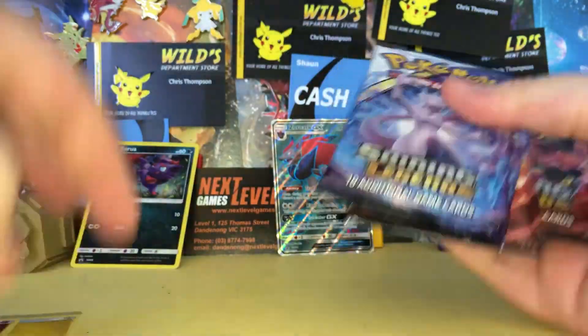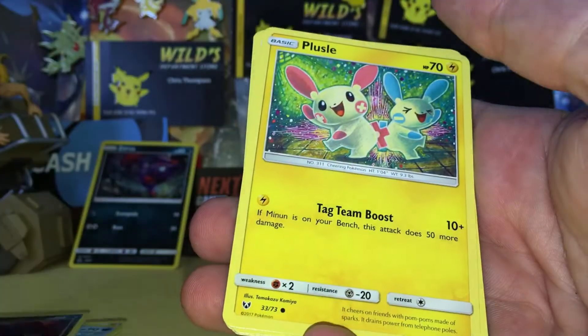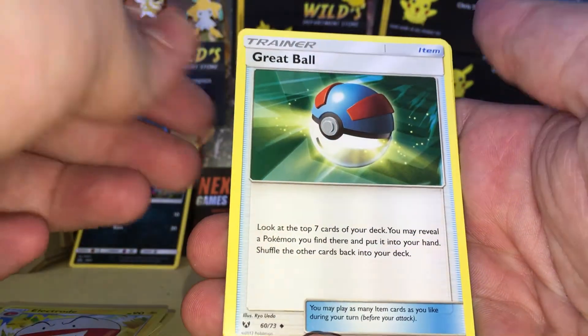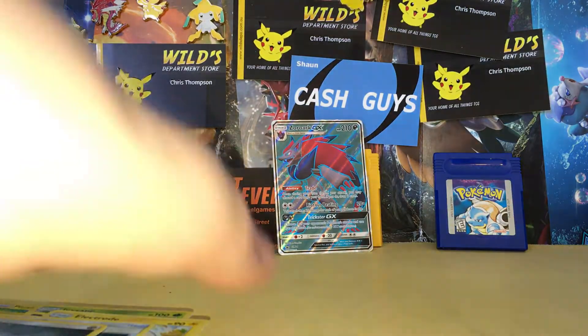We've got two Mewtwos and three Rayquazas, so hopefully that is a good sign we might be able to get some Shining cards in these packs. I've pulled none of them yet, but I'd love to pull one. We are getting straight into this box with a Qwilfish, a Zoroark, a Palosal, a Bulbasaur, Ivysaur, a Liapod, Electrode, a Grapploct, a Reverse Holo Golette, and a Shaymin Holo. So that's just all the bulk there.